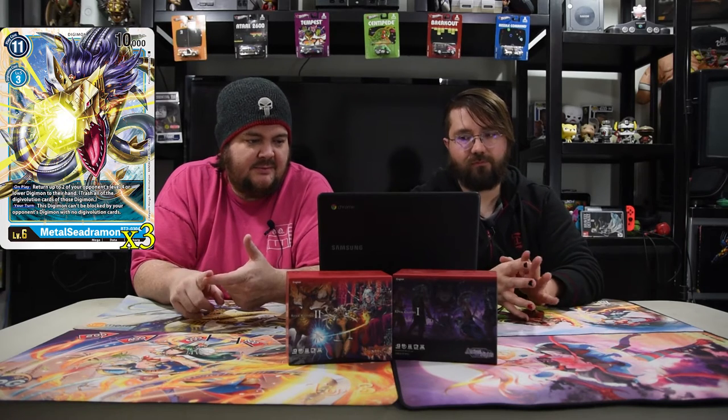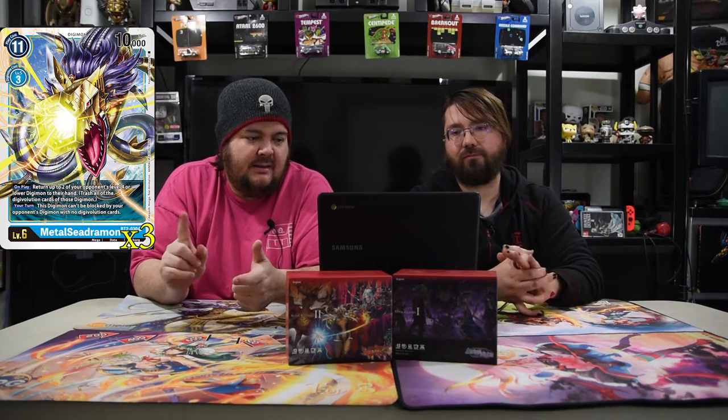Next is Metal Seedramon. He has a cost of 11 for 10,000 power. He's got digivolve for three. On play, return up to two of your opponent's level four or lower Digimon to their hand and trash all the digivolutions of those cards. During your turn, this card can't be blocked by your opponent's Digimon with no digivolutions. So he's there to fight off rookie rush — he just bounces two little dudes.